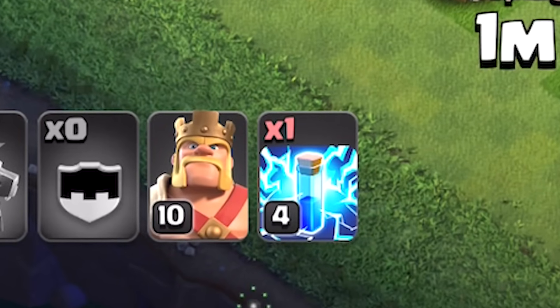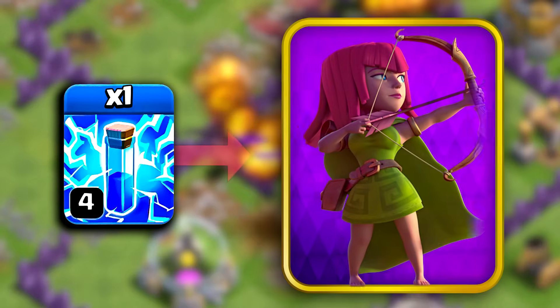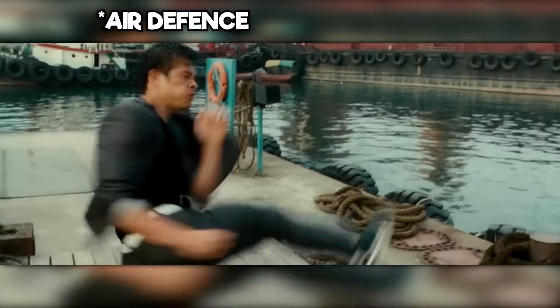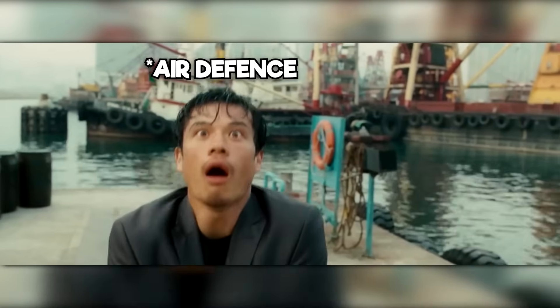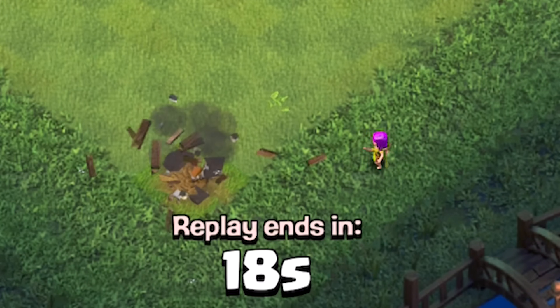The last lightning spell can be used according to need. One way is to zap the defending CC troops, especially if it has a lot of low hit point troops, as 1 lightning is enough to kill them instantly. Or secondly, to deal a tiny bit of damage and reset the attack animation of the last air defense once the dragons get nearby. I also included some archers to help with cleaning up any corner builder huts to avoid running out of time.